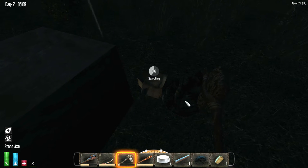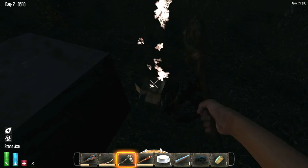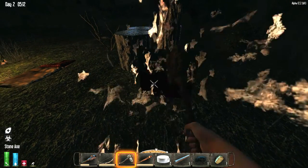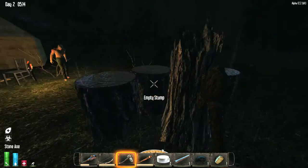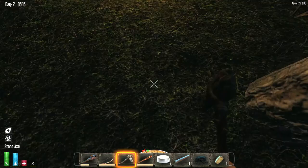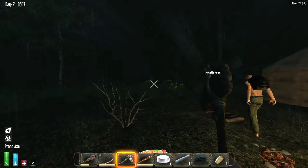Oh, tent's gone. It's shiny on top of the stumps because it's raining. Okay, that makes sense. Is that a campfire on the ground? That's kind of cool.